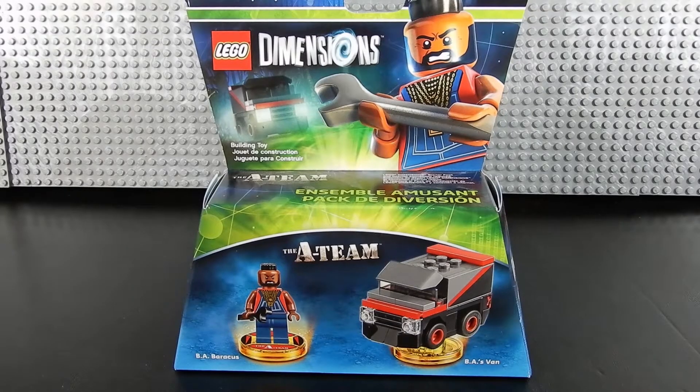Hello friends, Christian here with Brick Life Crisis, and today we're taking a look at the LEGO Dimensions Fun Pack number 71251. This consists of Mr. T and BA's van, and let's just jump right into it.